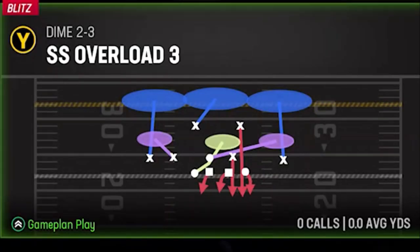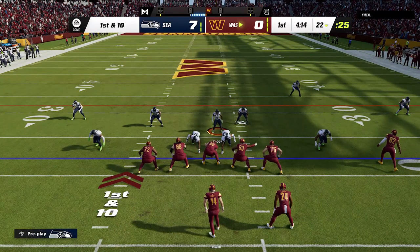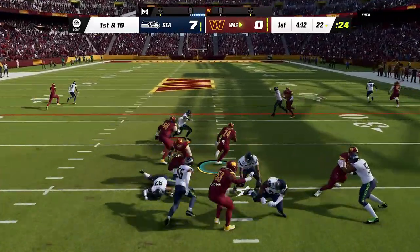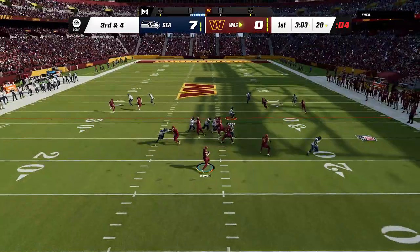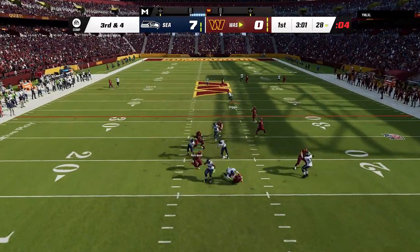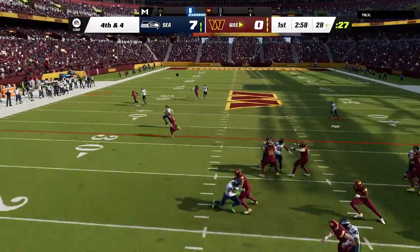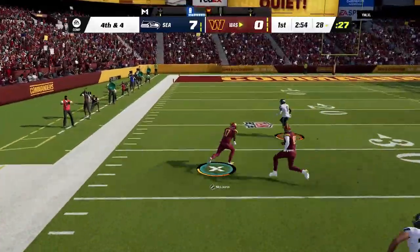Just like that, we score on the second play of the game. On defense I'm using a brand new setup — the Overstorm Brave — which I put out yesterday; I'll have a link in the description for that video. On the first play he hits me with a draw run for about six yards, tries to run again and gets shut down, then on third down we get pressure forcing an incomplete pass. On fourth and four he goes for it.